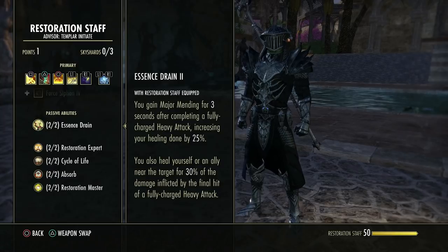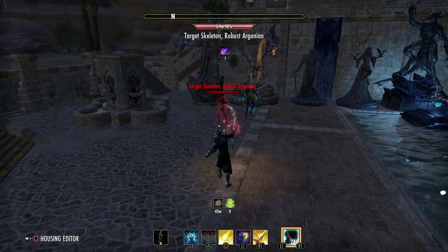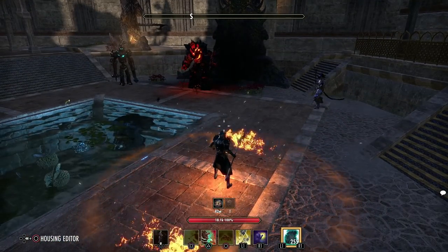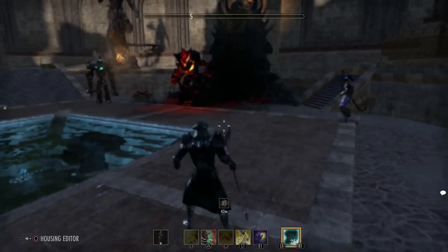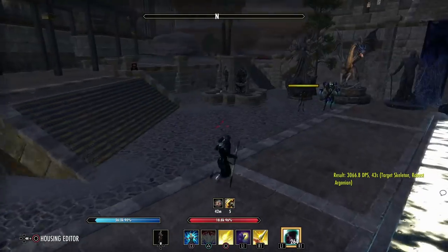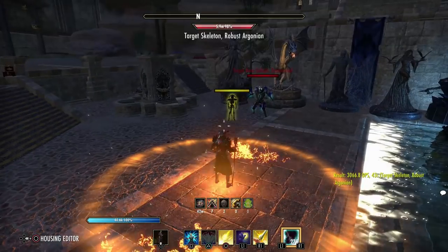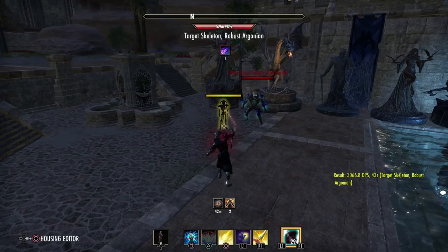Resto staff — when you heavy attack something you gain 25% healing done for 3 seconds. When you fully charge a heavy attack you also heal yourself or an ally for 30% of the damage inflicted once the heavy attack is over. That can be quite substantial depending on your build. Above all, pay attention — this gives you Major Mending.